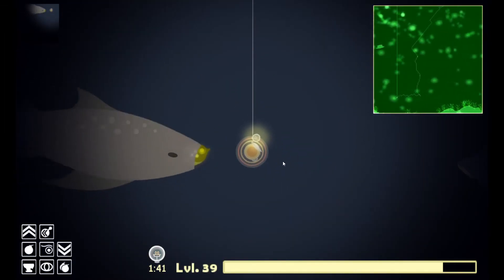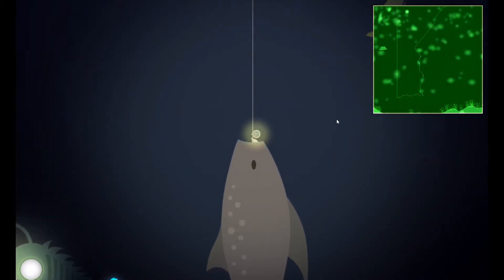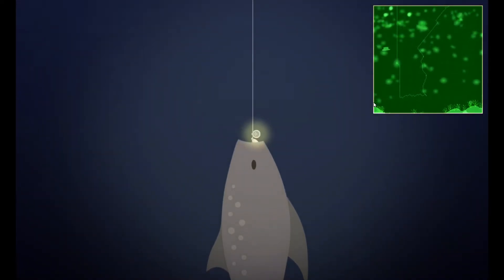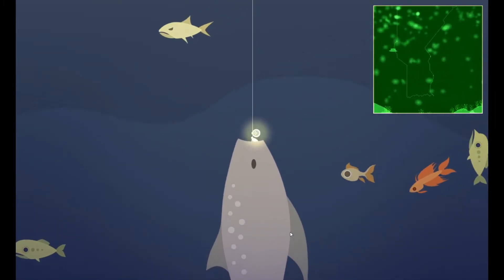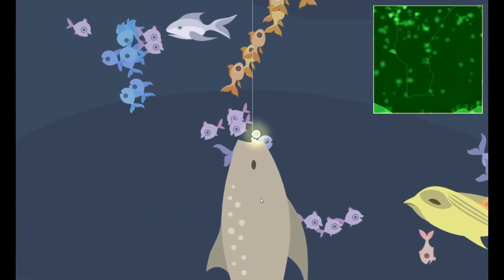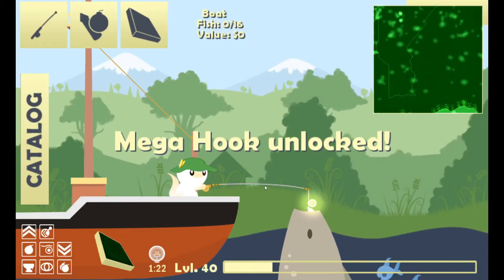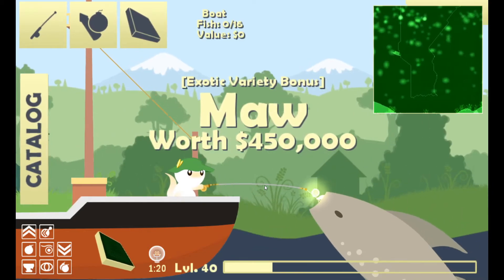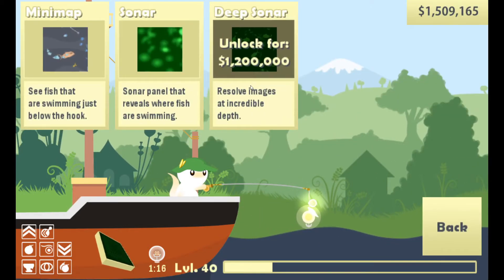I think this is it. Oh! That was really easy. Wait, where did the bullfish go? Okay, there's a hat right there. Let's bring this guy up. Oh yeah, that was the mega hook unlocked. Jeez! We can get the deep sonar now.